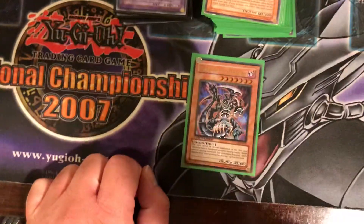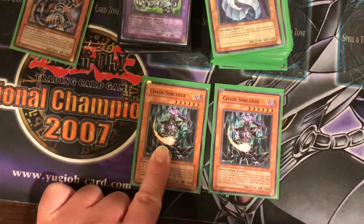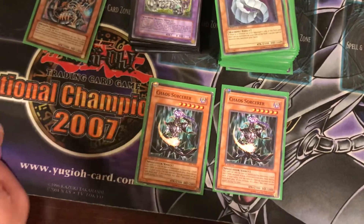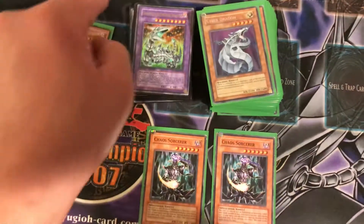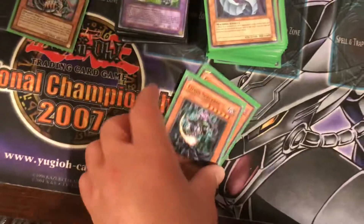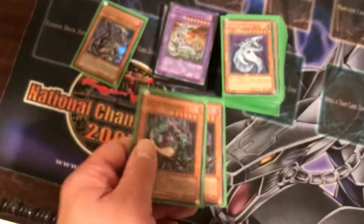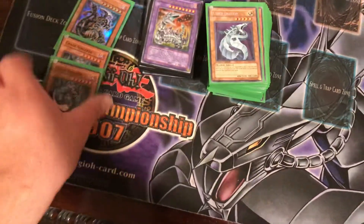We got one Dark-Armed Dragon. We got two Chaos Sorcerer. This card can only be special summoned by removing one Light and one Dark Monster from your Graveyard. Then once per turn, while this card's face-up on the field, you can remove from play one face-up monster on your opponent's side of the field. This card cannot declare an attack after you use the effect. But it's still a pretty good monster — 2,300 attack, 2,000 defense. And it's a Dark Attribute, so it's like food for the Dark-Armed Dragon's effect.